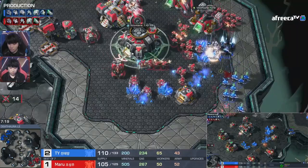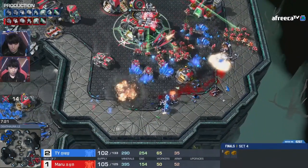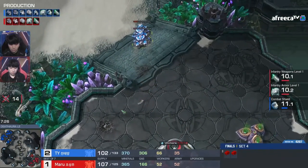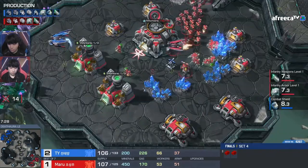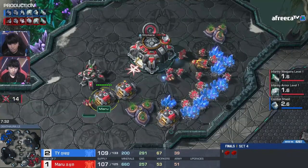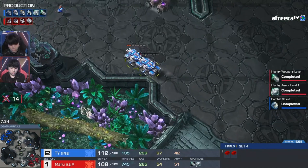He is trying to push up with these siege tanks at the third base. Morrow's going to get a full kill on this — nice punish there from Morrow. TY is overextending with those tanks and has to back up. 14 SCVs were killed back there. However, Morrow really didn't lose much army at all. I wonder if Morrow has counterattack potential.